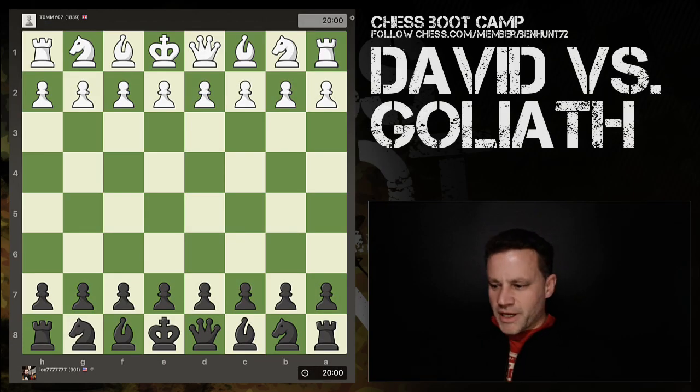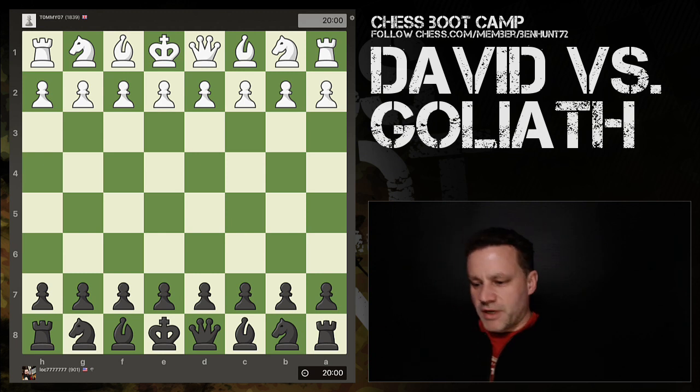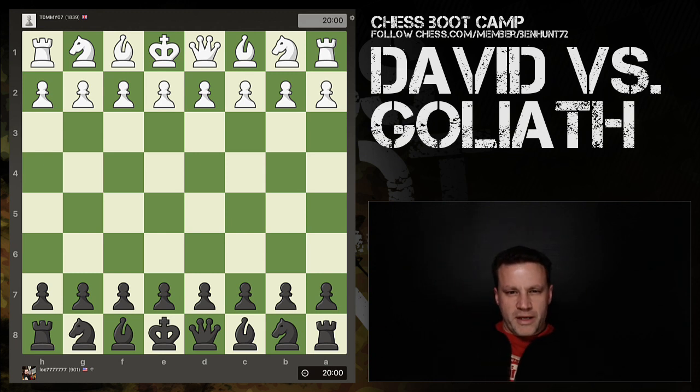All right, another training game here, which I think is going to be really useful for players looking to improve. This is an unusual one because Tony, rated 901, is playing black against tommy07, who's rated 1839 — that's more than double Tony's rating. We've had a few lessons with Tony in the past, so let's dive in.